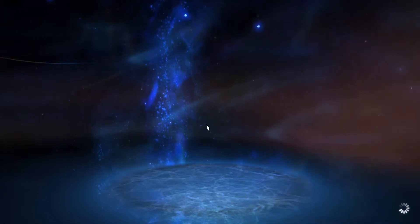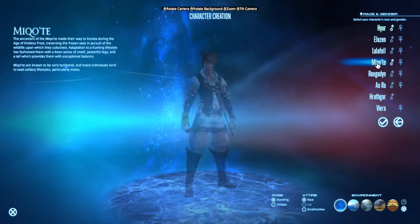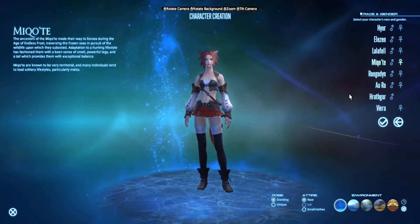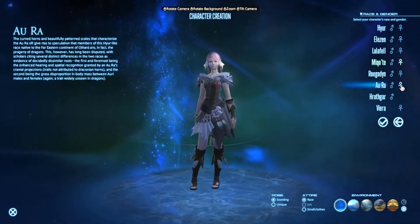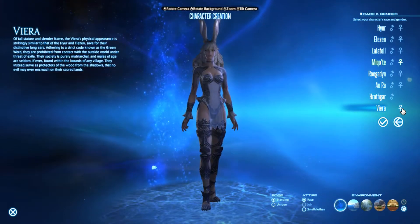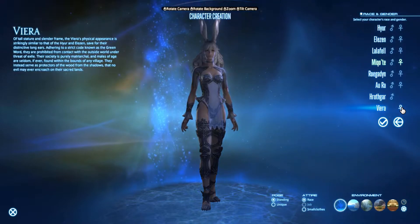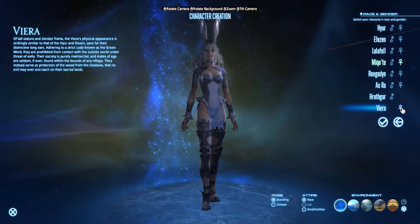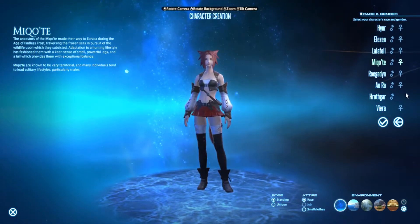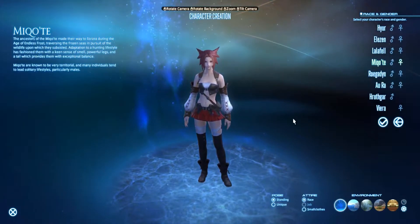If you've watched my other Final Fantasy 14 videos, you'll know I typically play a Miqo'te, and that's not going to be any different this time — and it's going to be a lady. The Viera are really cool, but Viera can't wear hats and that bothers me a lot, especially when I was playing white mage and red mage as a Viera. So I changed back to Miqo'te. We're going to be a cat this time.